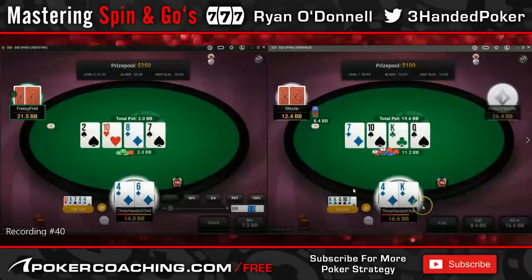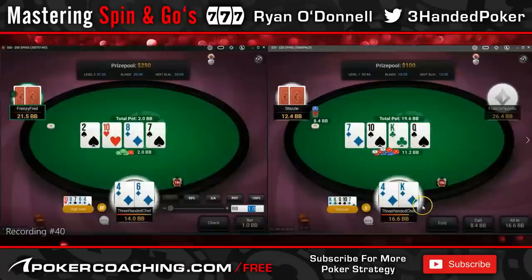His range has got all the two-pairs, all the straights, all the sets. We don't need to defend our range that much — we literally don't even need to defend top pair. We want to be defending hands like king-jack; king-nine wouldn't want to fold — hands that have some relevance to this sizing, because he might bet this size with king-8 but he's not going to put it in with king-3, for example.